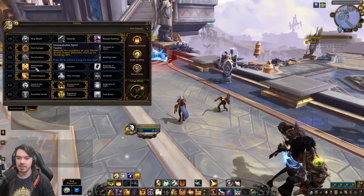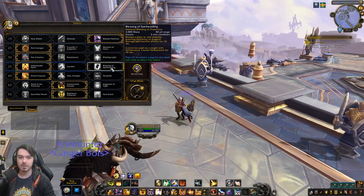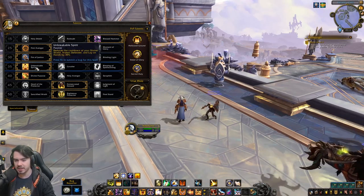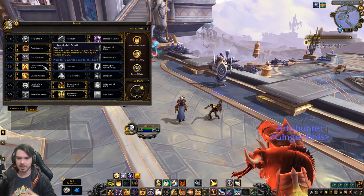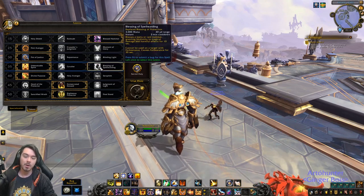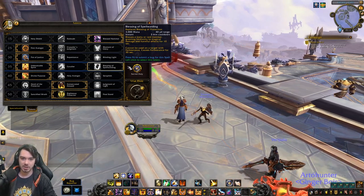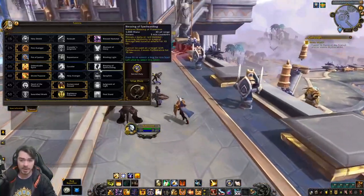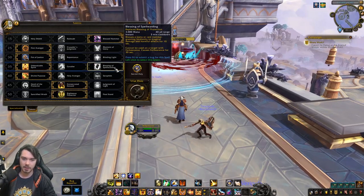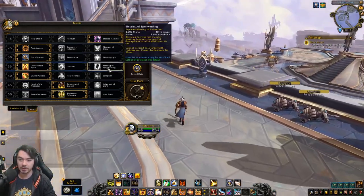At level 35, Cavalier gives Divine Steed two charges, and it's competing with Unbreakable Spirit and Blessing of Spellwarding, which replaces Blessing of Protection. It's an interesting row — do you want two charges of Divine Steed, which isn't really that useful? I think the stronger options are Unbreakable Spirit, which reduces the cooldown of Divine Shield, Ardent Defender, and Lay on Hands by 30% for personal survivability; or Blessing of Spellwarding, which grants immunity to magic damage and harmful effects for 10 seconds. That's very useful utility in some raid fights and Mythic Plus for protecting teammates against certain mechanics.